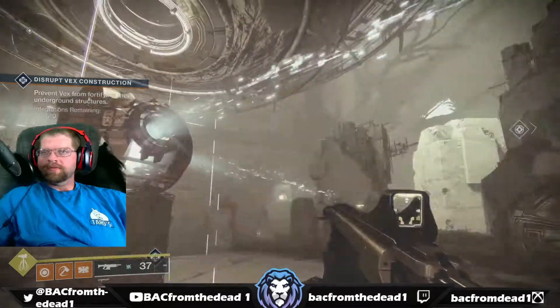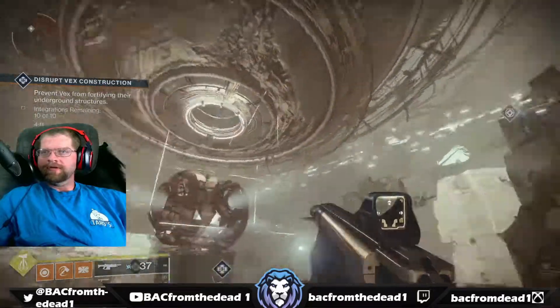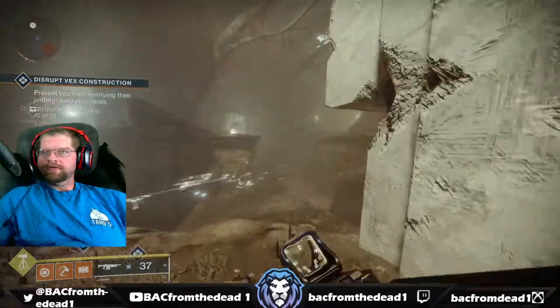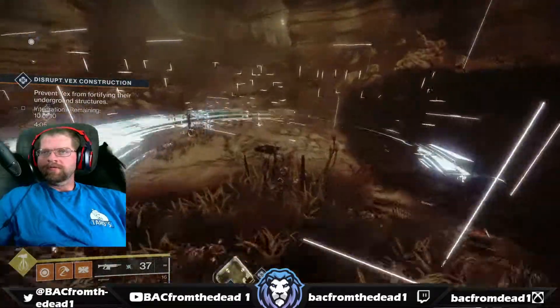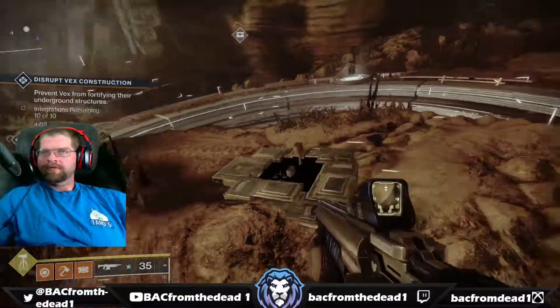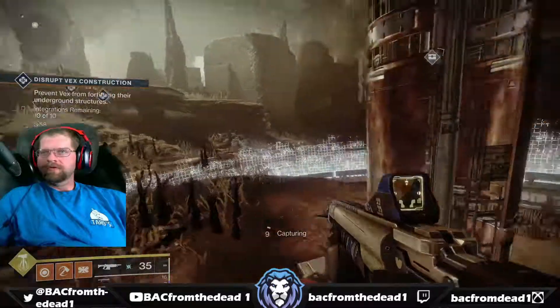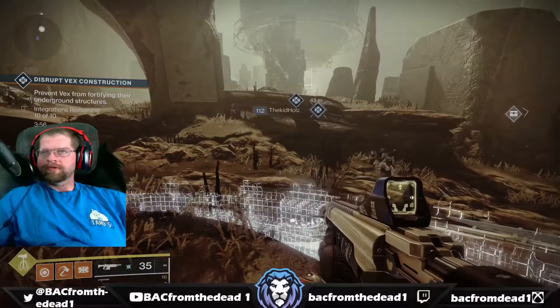If you look at the center of the spire, you'll see these white lines coming off of it. If you follow the lines as far as they go, you'll see this little spot on the ground. You've got to stand in this white ring to capture each of the three zones.